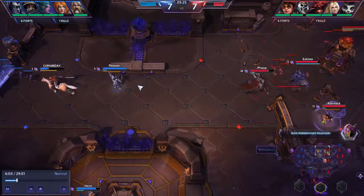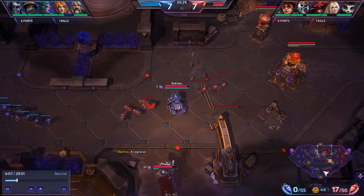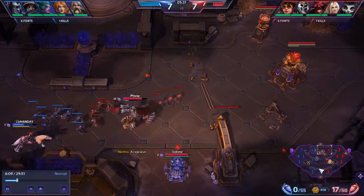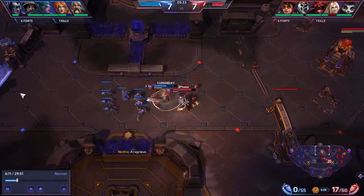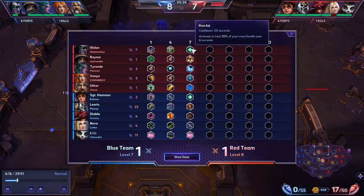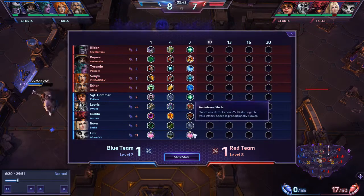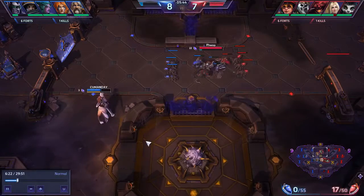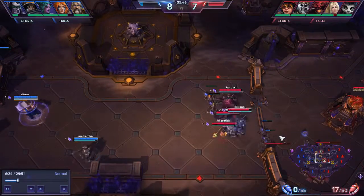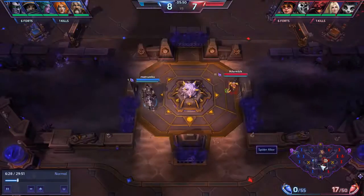Then Raynor sort of held back and eventually got killed. We made a slight mistake there in leaving that lane alone for a bit — four of us were in the center and one at top. They take the first two towers, giving them about a half-level XP advantage. We're still 1-for-1 on kills. We do hit level 7 — are there any surprises there, Devin?